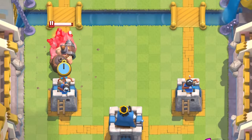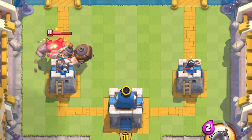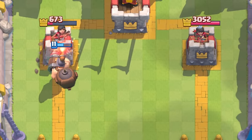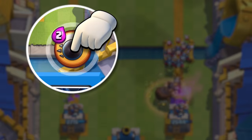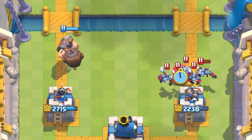Another thing about him is his drill — it works like the Inferno Dragon's fire beam and will build up damage over time. This makes him very strong against units with a lot of health and of course towers. To get the most out of him, you can use him to take down big tanks and bait swarm units that you spawn and deploy as a counter, and then use his ability to go to the other side of the arena while cleaning the lane.